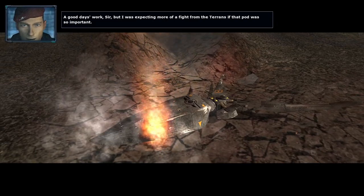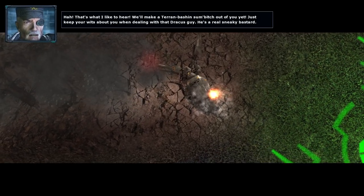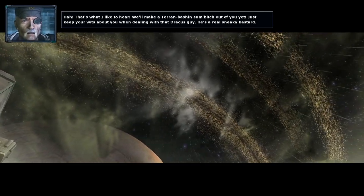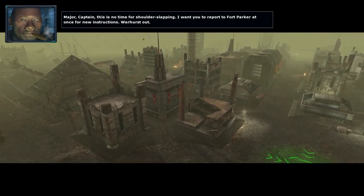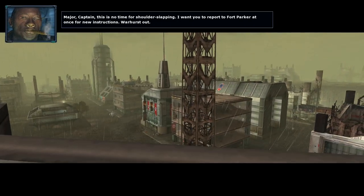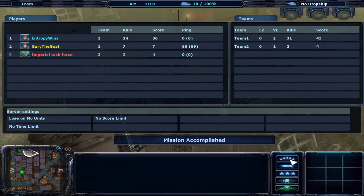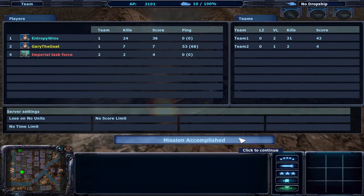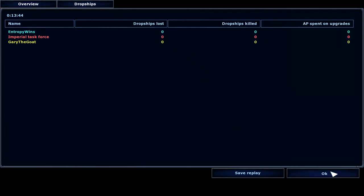A good day's work, sir. But I was expecting more of a fight from the Terrans if that pod was so important. That's what I like to hear — we'll make a Terran-bashing son of a bitch out of you yet. Just keep your wits about you when dealing with that Dracus guy — he's a real sneaky bastard. Major. Captain. This is no time for shoulder slapping. I want you to report to Fort Parker at once for new instructions. Warhurst out. So on the bottom right you also have this bunch of controls. You can put formations and call in tactical aids — though not on the first campaign yet.